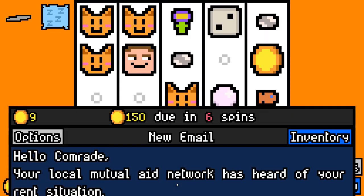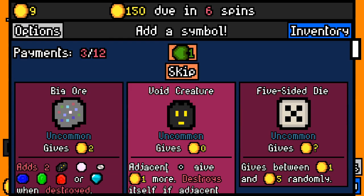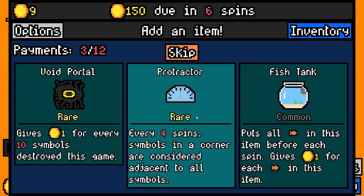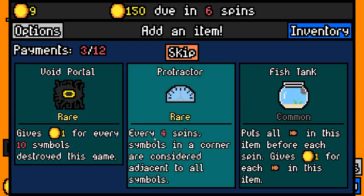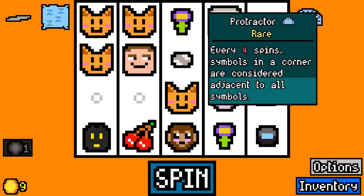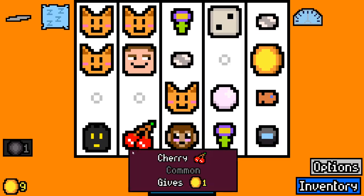So now we get one of these that allows us to reroll, and one of these allows us to remove. I think we take a void creature. And here's our rares - gives one for every ten symbols destroyed this game. Every four spins, symbols in a corner are adjacent to all symbols. That sounds really good - I'm pretty sure that used to be every spin, but now they've made it every four, which is definitely more balanced.